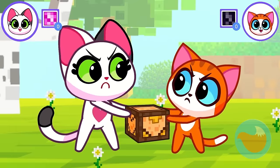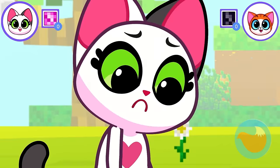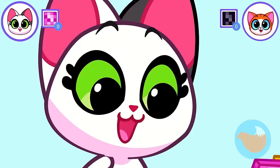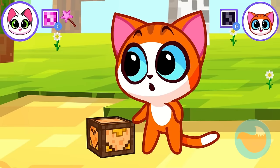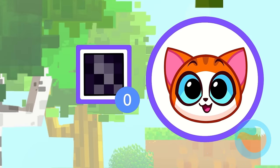No fighting, let's open it together. Let's see what's inside. Oh, what's that? It looks like a bag. Oh, another treasure chest — and it contains a magic wand. Princess Lucy has arrived. What is it, Leo? Yay! A diamond sword!